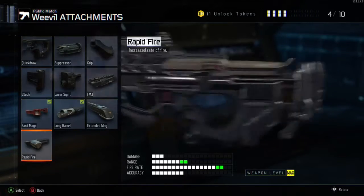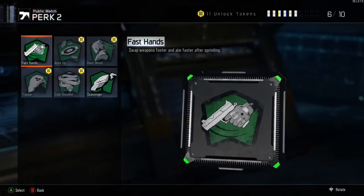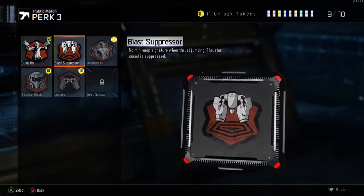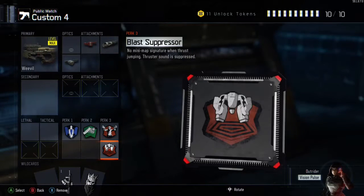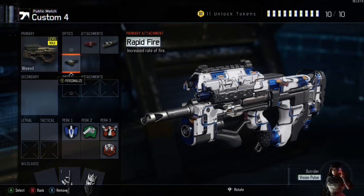The first attachment is Fast Mags, because Fast Mags is so useful in situations where you've run out of bullets — it's just good. Now, Long Barrel, as I said in my video yesterday, is just a monster — it destroys the range and it's amazing.